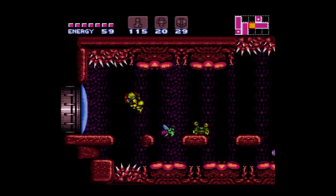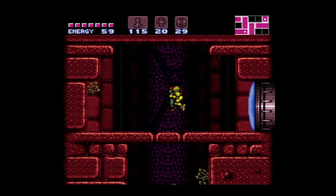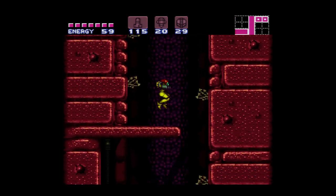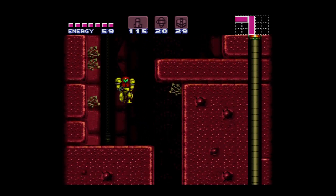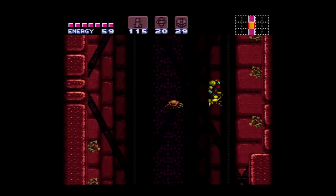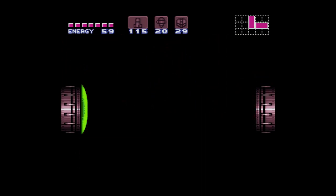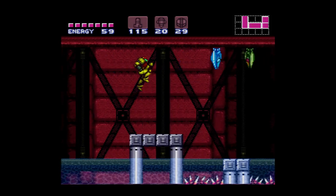Interesting thing about this room: if you jump into those spikes at the top of the ceiling and press the direction opposite of the one you're facing, you can actually take damage and force yourself to fly backwards to get through that room faster. It's a really easy trick, but one I haven't put in the time to practice so I don't ever do it. It saves a lot, a lot of time.